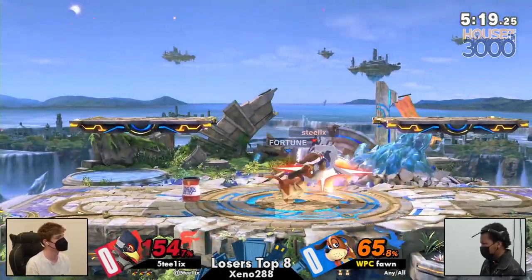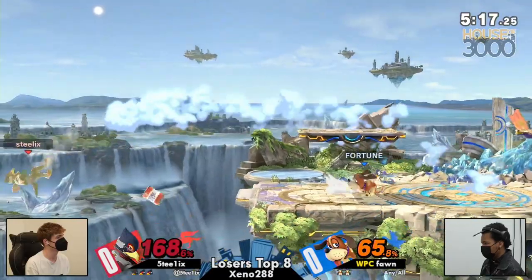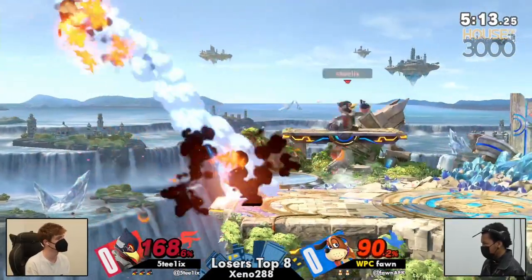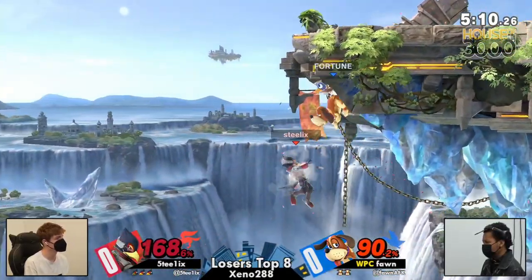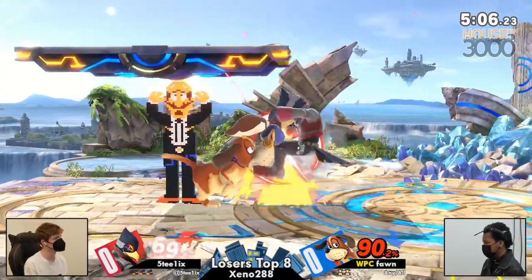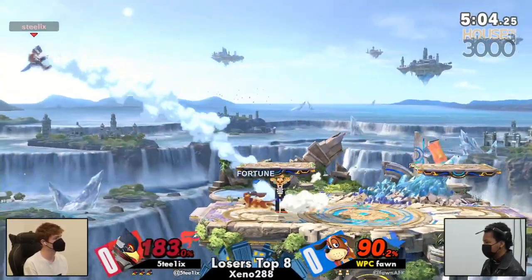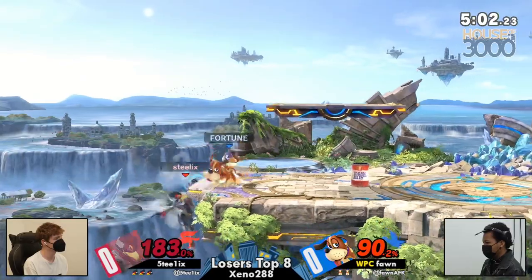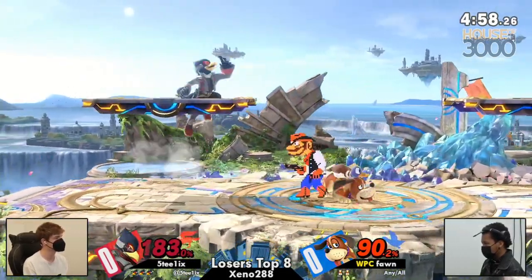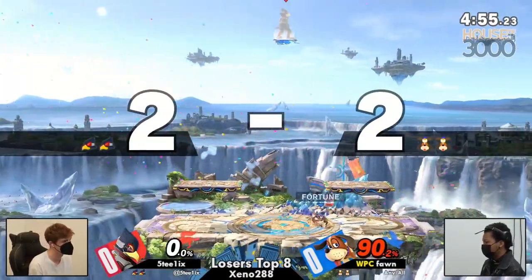At 154, this is just getting an up tilt with good DI to go underneath the can from Steelix, and Phantasm right through the can as well. Steelix is playing so well around this can so far. The crouch under that up tilt wasn't turned around on the part of Steelix, but they get back in time. And at 183 — there it is — finally, the back air.